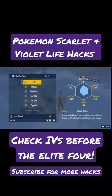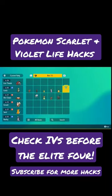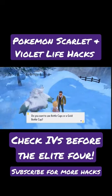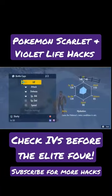It gives you the option of actually hyper training a stat — if it's not perfect, but if you see a crown beside the stat, that is a perfect IV. So it's a very easy way of telling which Pokemon will probably make it through the Elite Four and which ones you might want to leave home.